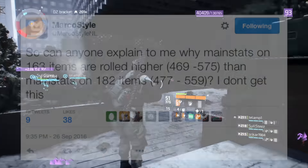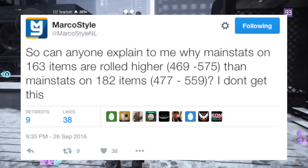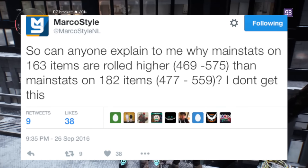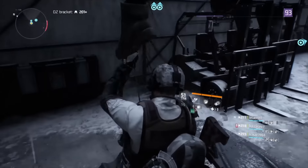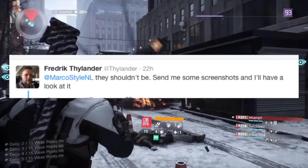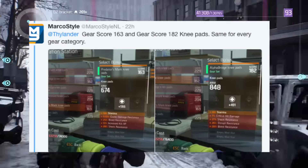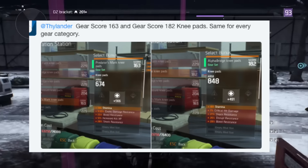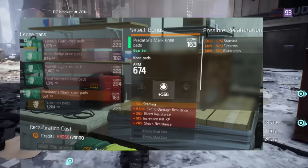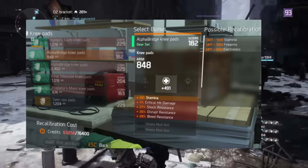It's ridiculous that a 204 item can have better stats than a 229, so finally they addressed this. The data mine says this, but last night Marco tweeted something that completely changes everything. Marco tweeted: 'Can anyone explain to me why main stats on a 163 item are rolled higher than main stats on a 182 item?' Frederick, who is a senior designer at Ubisoft Massive, replied: 'There shouldn't be — send me a screenshot and I'll have a look.' Marcus then sent a comparison of 163 and 182 knee pads.